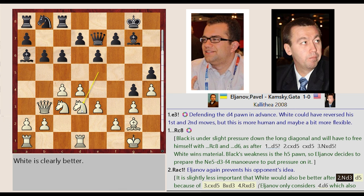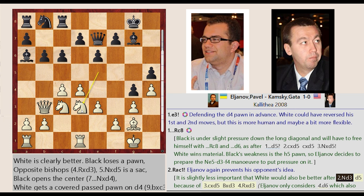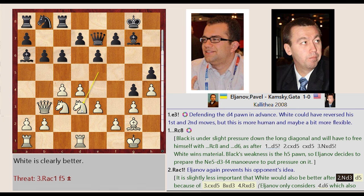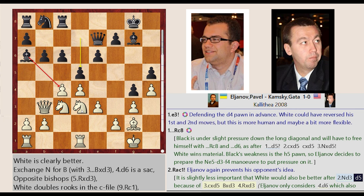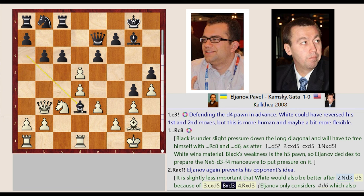It is slightly less important that White would also be better after Knight E5-D3. After D7-D5 — because of C4 takes on D5, Bishop A6 captures D3 — Elginov only considers D5-D6, which also gives White some advantage.